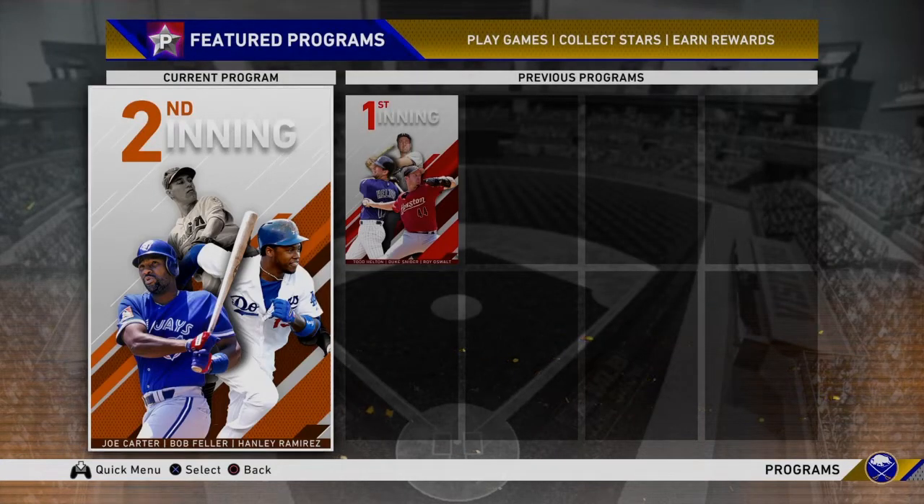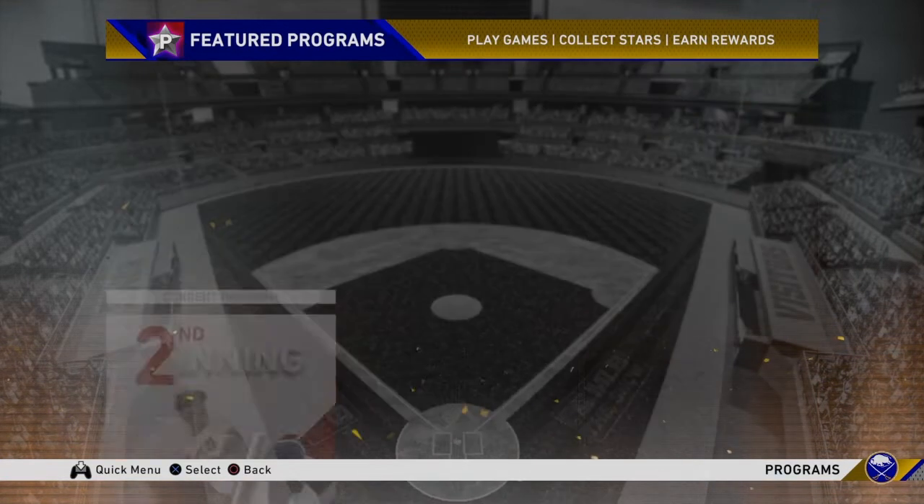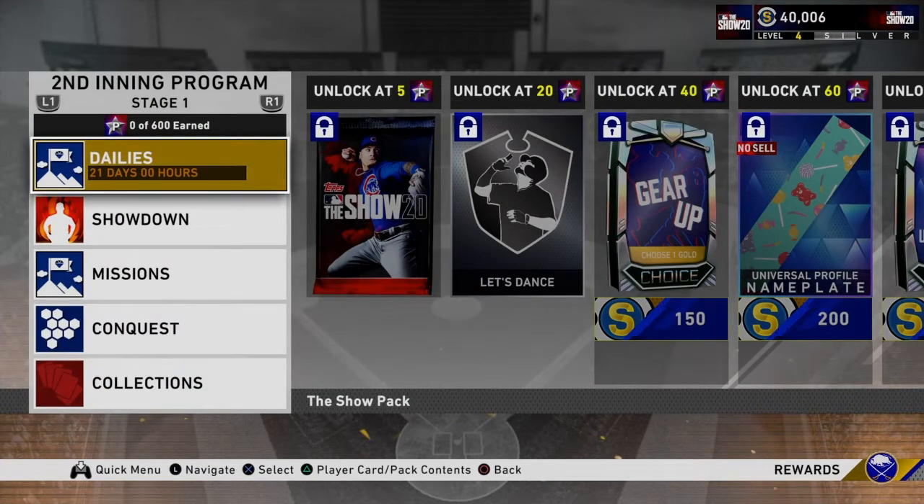What's going on everybody, welcome back to the channel and another inning program breakdown — this is the second inning program here of MLB The Show 20. We got three new bosses: Joe Carter, Bob Feller, and Hanley Ramirez. Like and subscribe if you enjoy it — we break down every single card released in MLB 20, cover updates, have a franchise series, Road to the Show coming soon. If you like MLB The Show, this is the place to be.